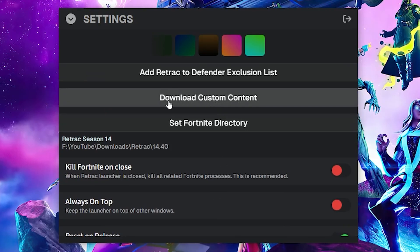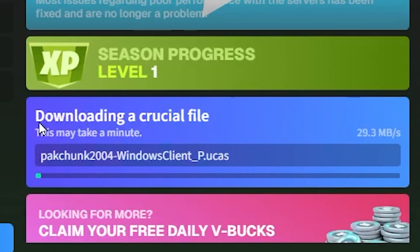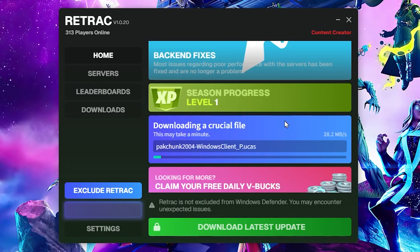Scroll down and turn on reset on release and disable pre-edits — this is really useful if you want normal Fortnite settings. Then scroll up and click on download custom content. Close out the settings and scroll down — you should see it downloading more files. This shouldn't take long compared to the season, as this is the custom content that will be on Retrack. If you have any issues, go to their Discord support channel.